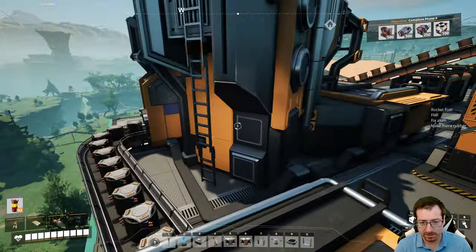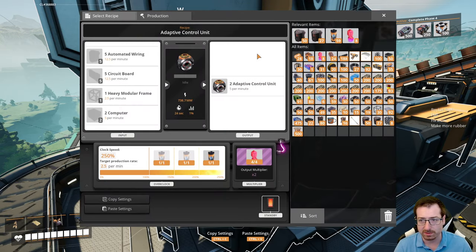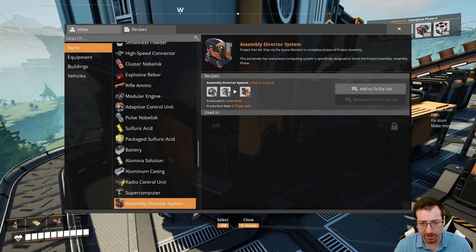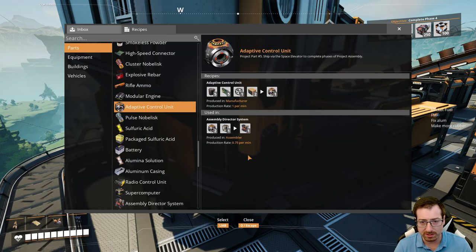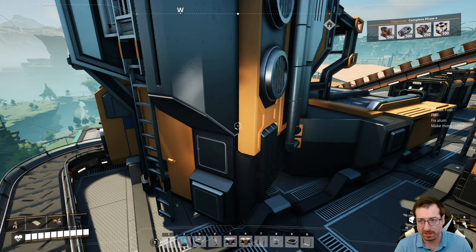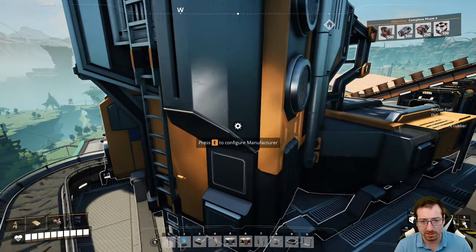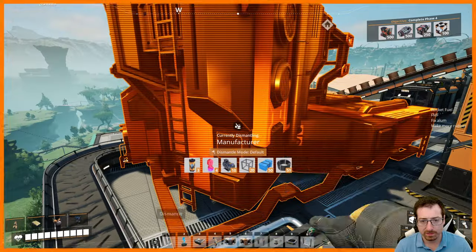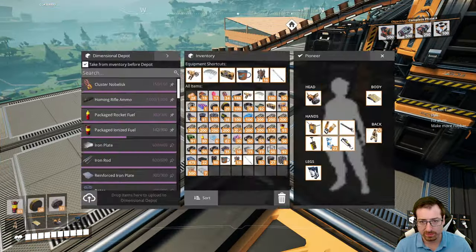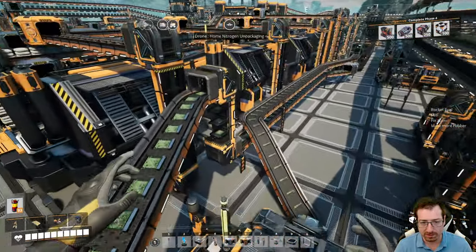Let's switch gears to make the ACUs. I need 500 adaptive control units, which is also pretty slow — about 5 a minute. So that's 100 minutes. I might want to set up 2 of these, unfortunately. I'm going to pick all this up and do this over on the east side of the base, because this is just a little too chaotic.